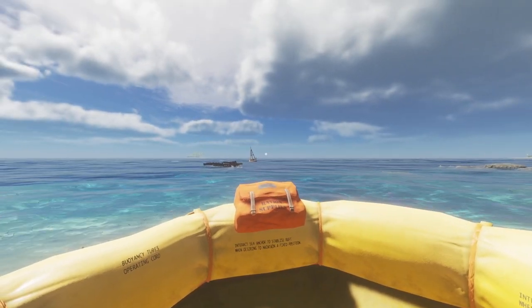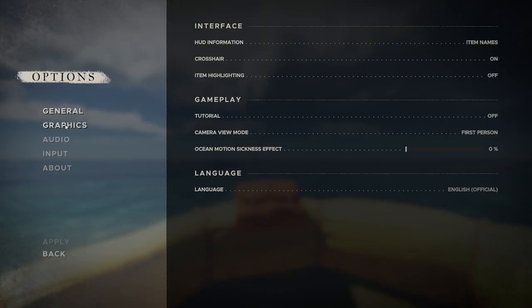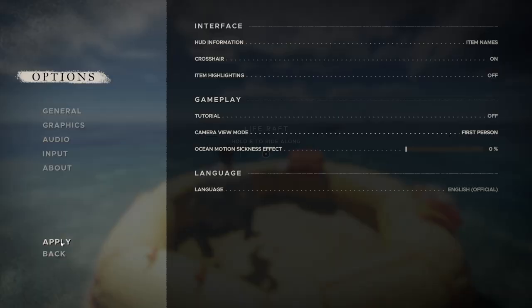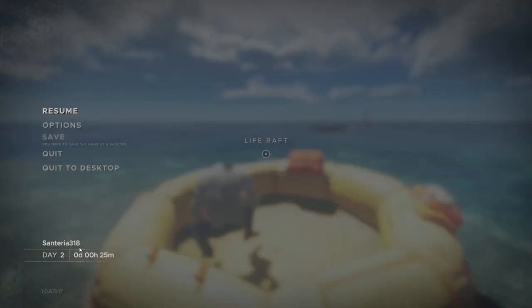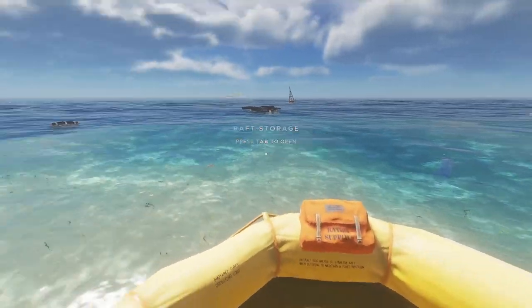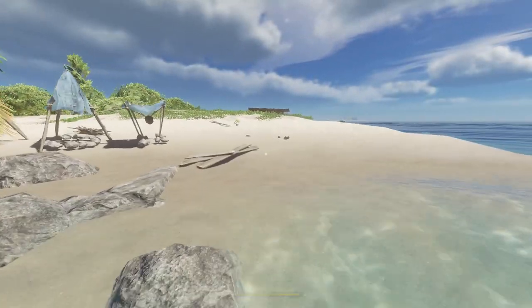Since we're here, here's an extra tip: if you're in the life raft or even on a boat and you switch to third person, you can see better. I use this tip quite often to find bosses, because crates and sails and other stuff in front of me can block the view.